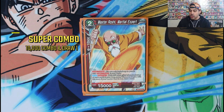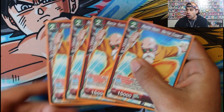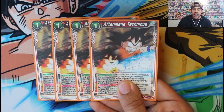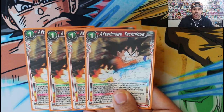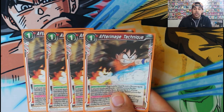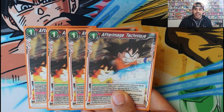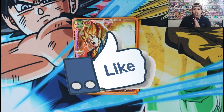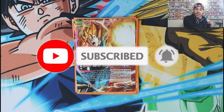Last but not least, our Super Combo Sparking Five — you need five cards in the drop area which you'll have from activating Vegeto's effect. It's a 10k boost and you draw with Master Roshi, who's also red. And we have After Image Technique as our counter — it stops an attack and it's also Sparking Five, so you can play it for free even when tapped out. It reduces one of your opponent's battle cards by 10k, potentially killing weaker cards, and gives one of your battle cards or leader 40,000 power to survive the attack. Hit a like, subscribe, let me know what you'd add or change — stay super!